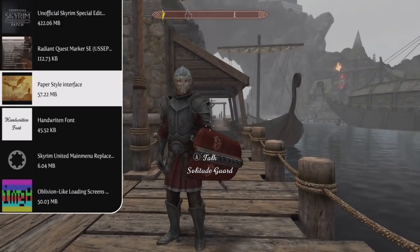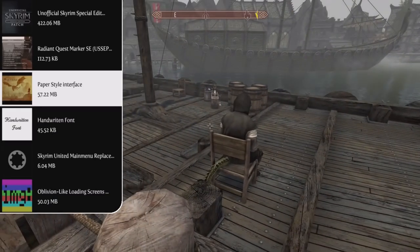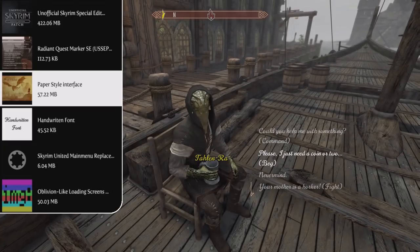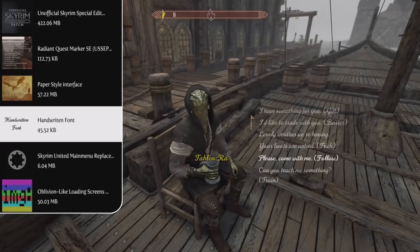Next up we have the Paper Style Interface mod as well as the Handwritten Font add-on for it. It's a complete new player interface that features a new map and menu, as well as new markers, icons, cursors, a skills menu, a quest journal, and main menu, all in the style of a paper journal. The Handwritten Font add-on makes it so all of the font fits correctly in the menus and just looks a lot better.